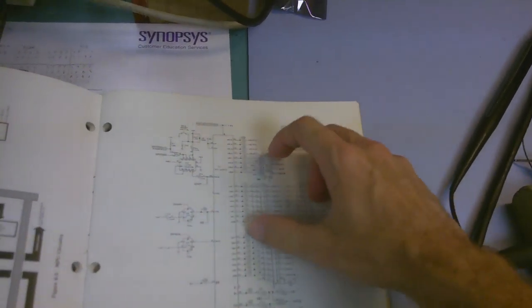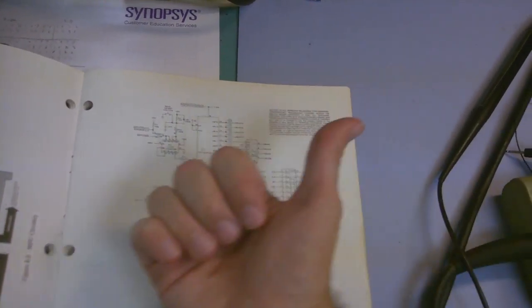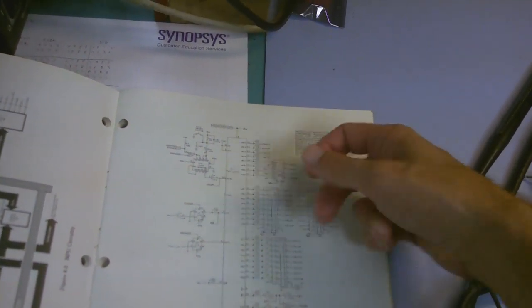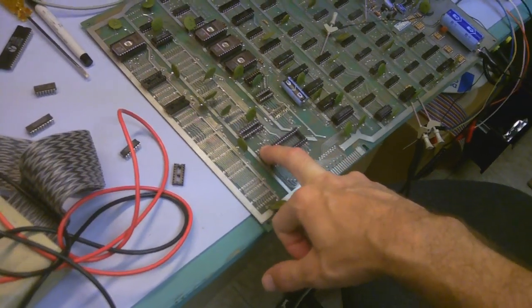And it dawned on me — these are recipients of the address and then they in turn send them out. But what if for some reason they are backfeeding or sending some bogus signal back that was corrupting the address bus? So I pulled the 6502 out and then I sampled that pin, and sure enough, it was being yanked high.